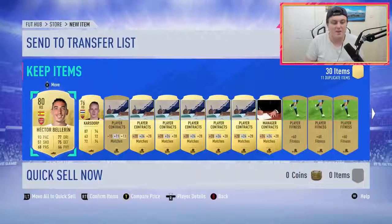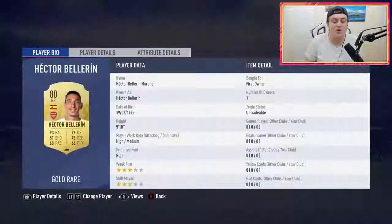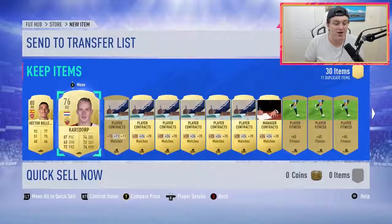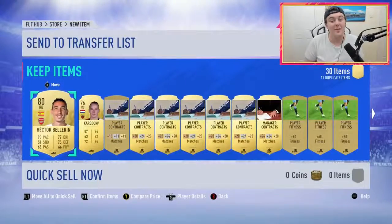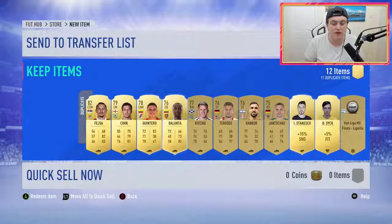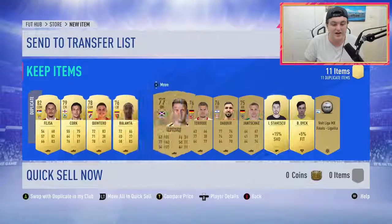Hopefully we can get something good. I'm super excited. We get Hector Bellerin — that is a big pull. Great for Premier League teams. Amazing card. Very excited about that. Karsdorp is also a decent pull. That Bellerin is genuinely a big pull, so I'm happy about that. We also get 1,000 coins — we'll definitely redeem that.